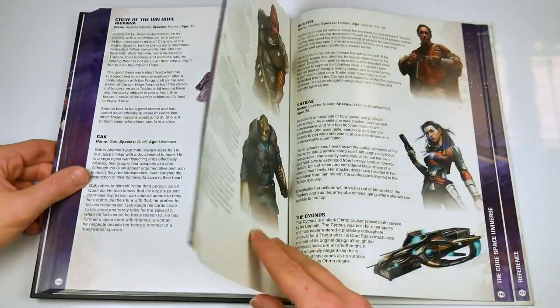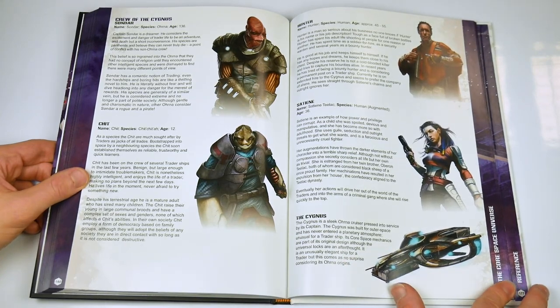An overview of the Core Space universe makes up the remainder of the book, complete with the outlines of some sample trader crews.